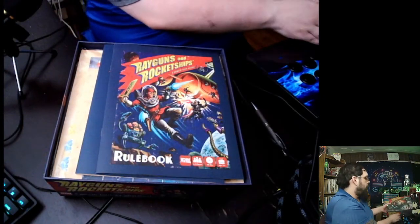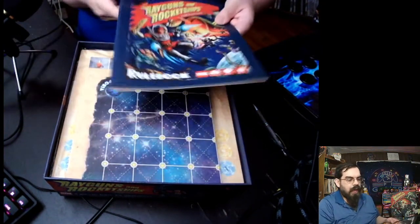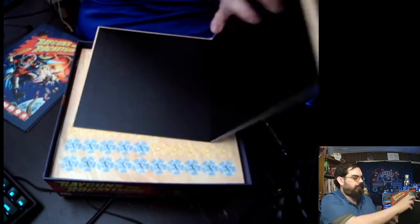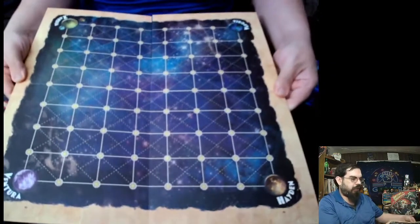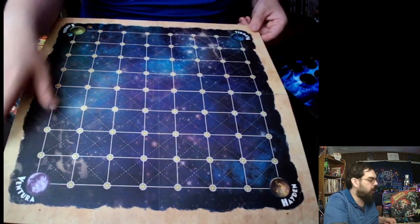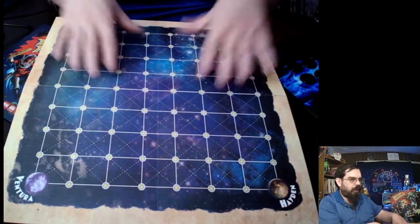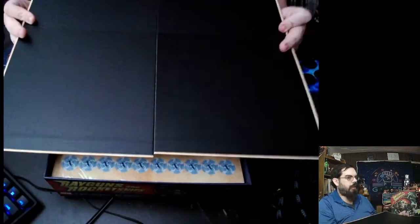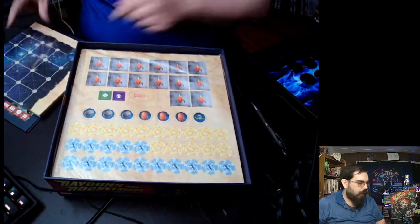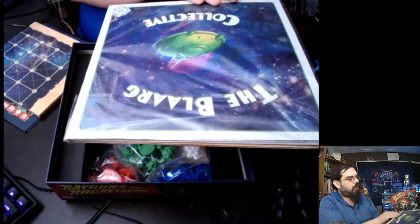The guy behind God of War clearly put a lot of thought and time into this. I'm not going to tear apart the entire thing because there are a lot of components, but here's the board — brand new out of the package. Oh wow! So we have Vaporea, Thirdia, Ventura, and Eden — four planets. It's like a battle board or venture board, very cool, and the pieces slide in with little blocks.